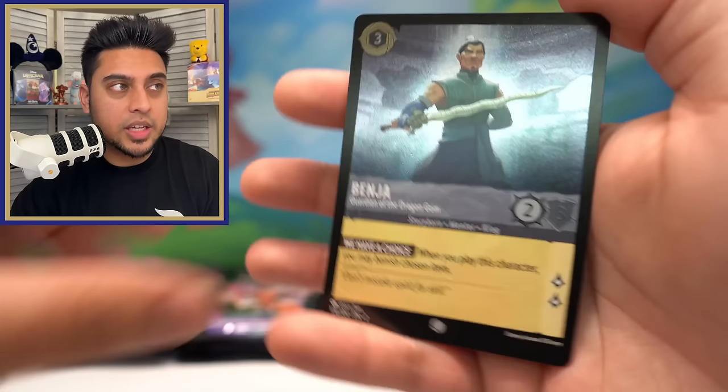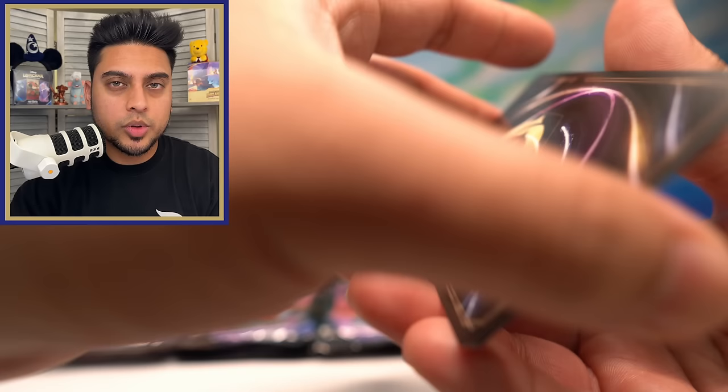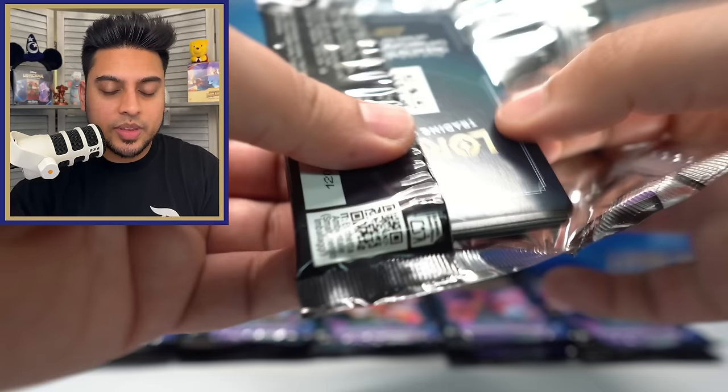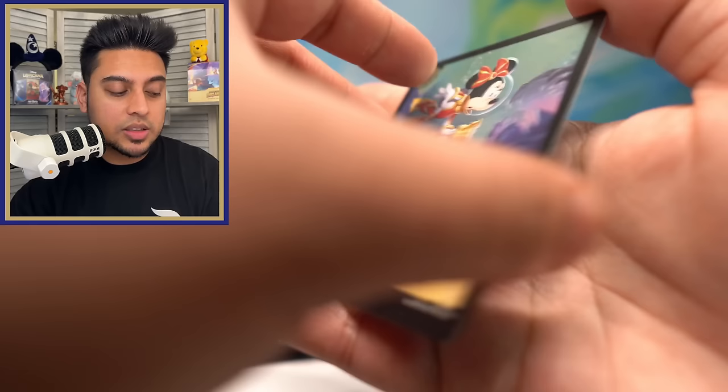Parts, Mufasa — another legendary! So many legendaries today! We'll absolutely take all of them. Benja foil. I'm trying to think how many enchanteds we have for Rise of Floodborne — I think we only have one, Pete Bad Guy. For First Chapter we have a decent amount, like five enchanteds, which is awesome. But I think we only have one for Rise of Floodborne. Tuck Tuck, Cogsworth, Minnie Mouse Wide-Eyed Diver.